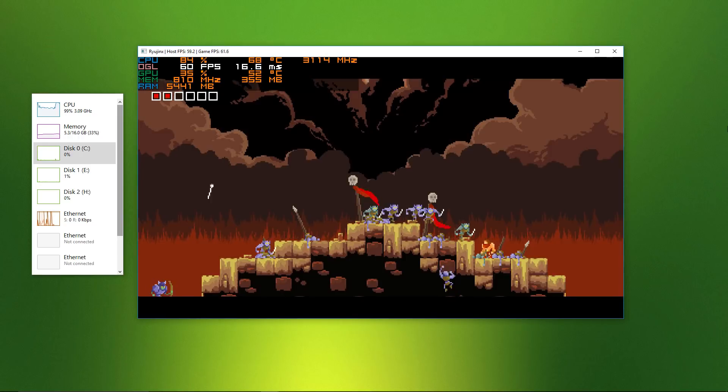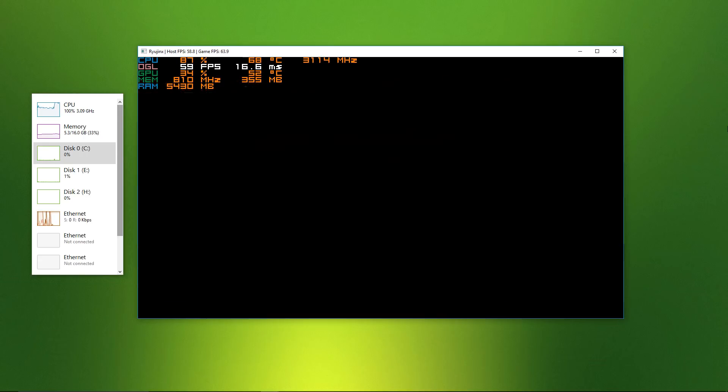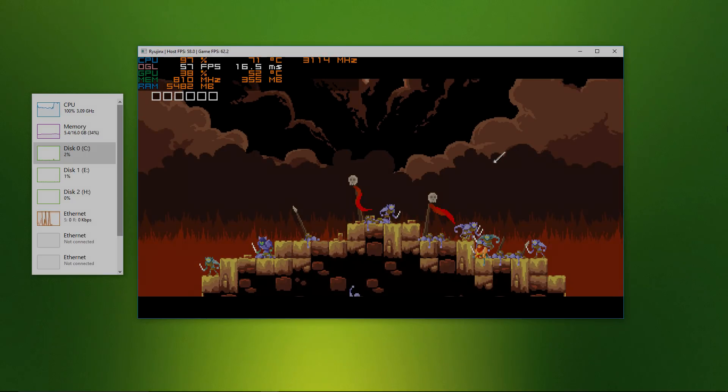The final game I took a look at was Tiny Barbarian, which actually ran at around 60fps and seemed like great fun, even through the visual corruptions and flickering.